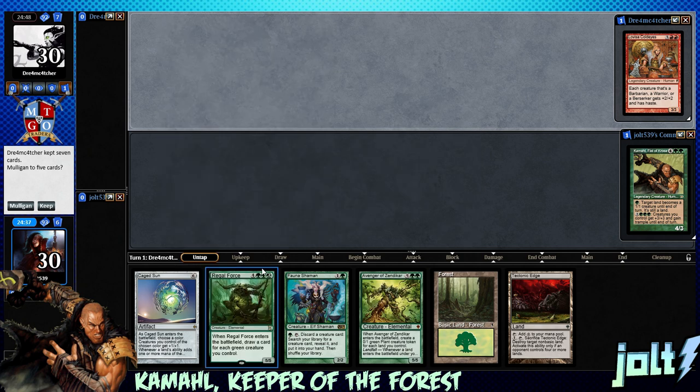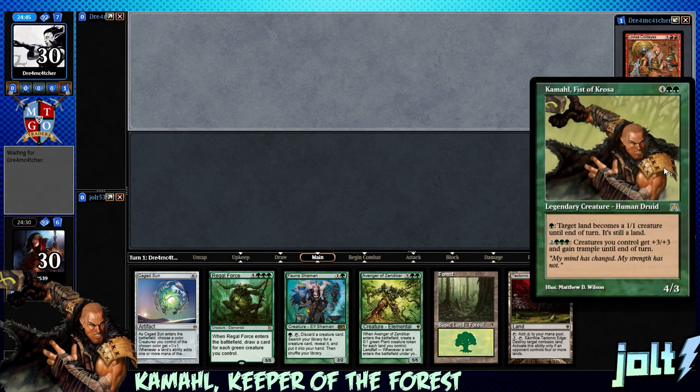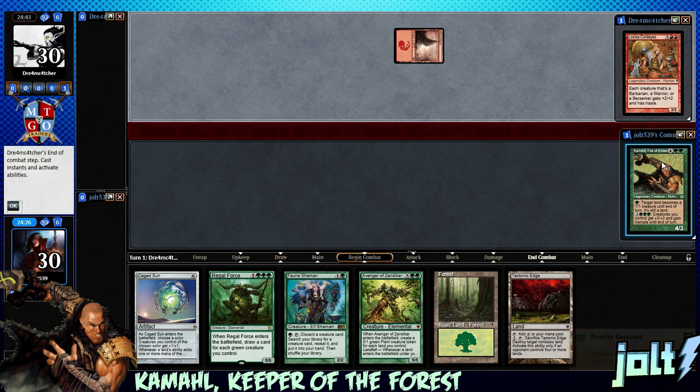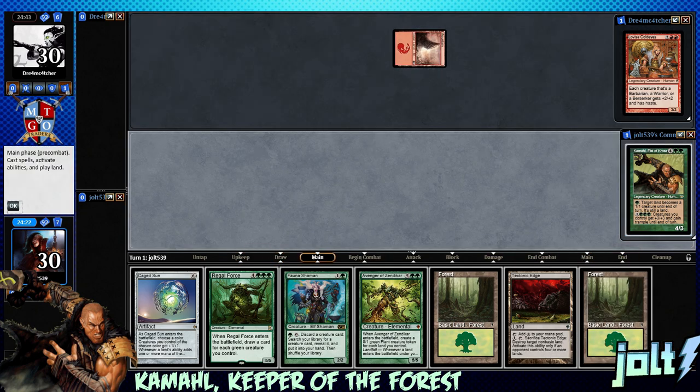Maybe grab one of our mana dorks. Let's keep - we are on the draw and we have the scry, so keep that on top. That makes it a little bit better. Welcome to some come all! One green mana: target land becomes a creature until end of turn, then for five mana, creatures you control get plus three and gain trample until end of turn. Let's get this up and running - draw that Force for the turn.